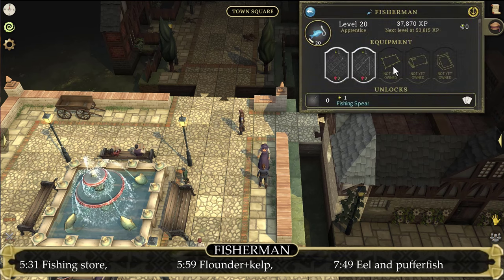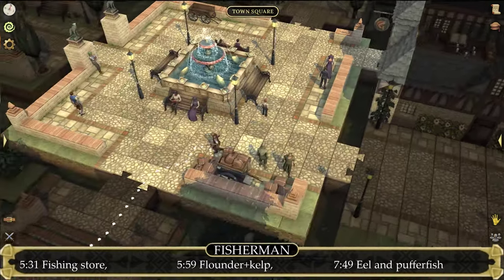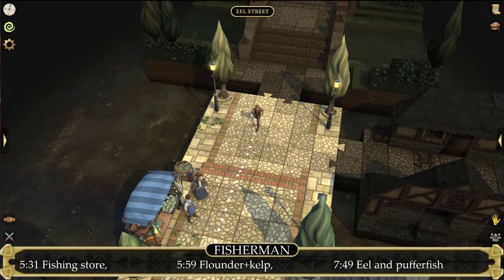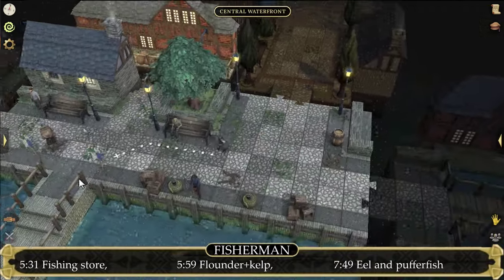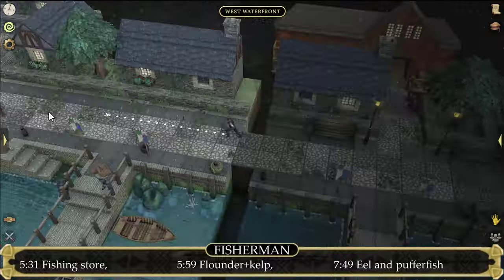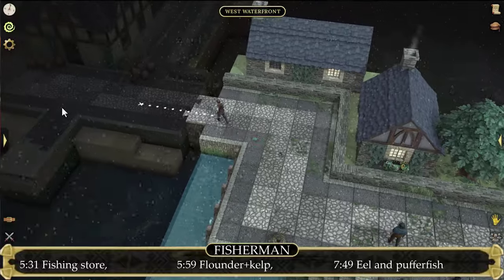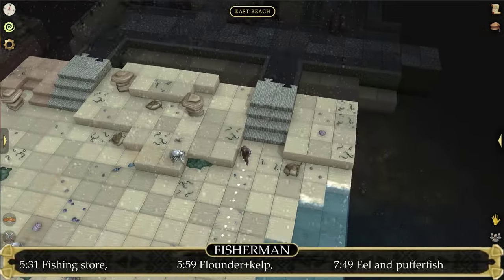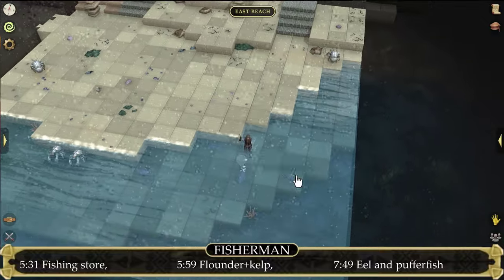Once you have purchased your fishing spear, the first thing you can catch is some flounder. To catch flounder, make your way to East Beach — the same location visited to grab some brown kelp during the tutorial. Continue south from Town Square to Central Waterford, then head west to West Waterford, and west of West Waterford you'll find East Beach, just a bit south. Once you're here, enter the water and click on the fish to simply catch.